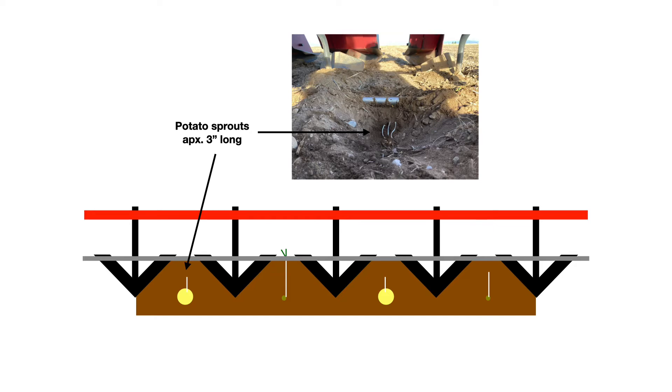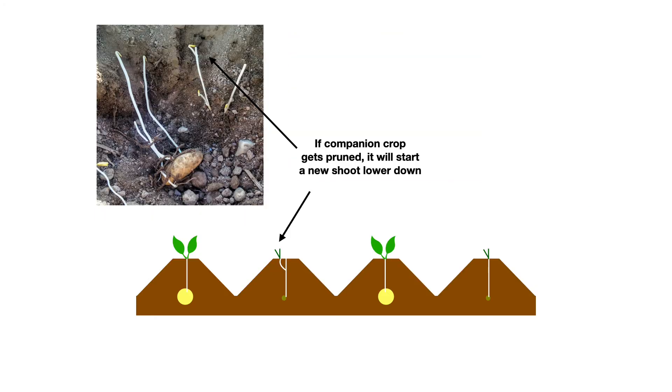The first year this happened, I was pretty certain I was about to take out the majority of my companion crop, and I thought this maybe wasn't going to work with my cultivation system. So when I make my first pass with the cultivator, I go through the top of the hills and I do end up doing a lot of damage to the companion crops. But what's really interesting is because of the growth habit of the legumes I have selected, when I knock the tops of those sprouts off, they simply go down to the next node and send up a new shoot.